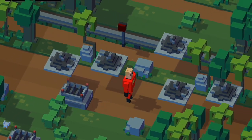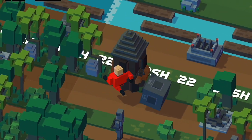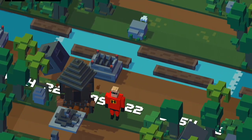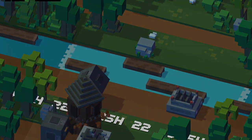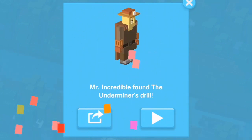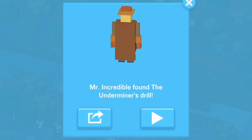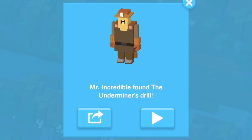Next character is the Underminer. Play as Mr. Incredible and hop along in the world until you find a gigantic drill. Once you find that gigantic drill, run up to it, jump around it, and when you die you will have unlocked the Underminer — a really fun character from the end of the movie. He's an epic character with fun little dirt trails that follow him around. He's a great character to play as, and it's awesome that a fun little Easter egg like that made it into the game.